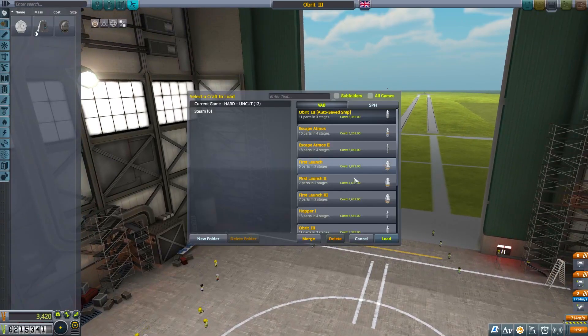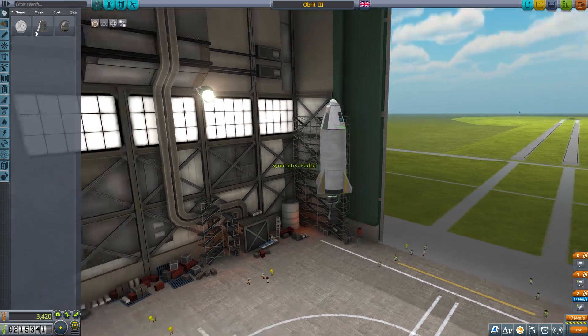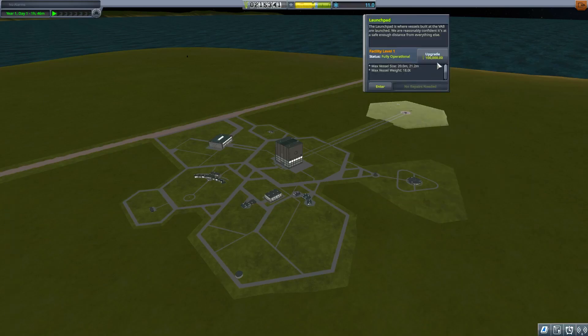I'm going to be sending a craft to the Moon, but I can't actually use maneuver nodes in this save at the moment because I don't have that option. I need to go back and buy the launchpad because we're going to build a big craft. There we go - this now gives me a bit more space to play with.